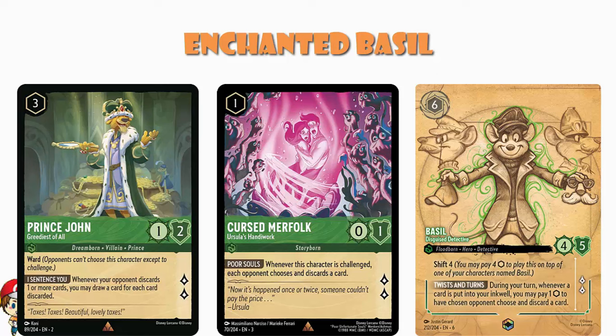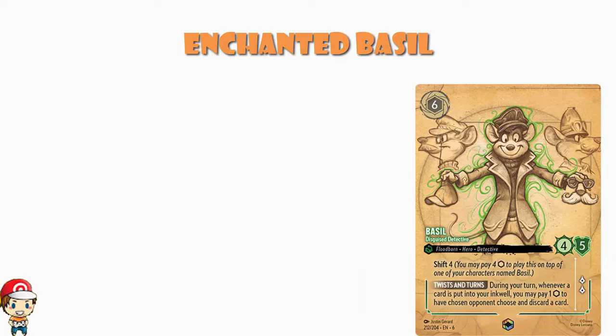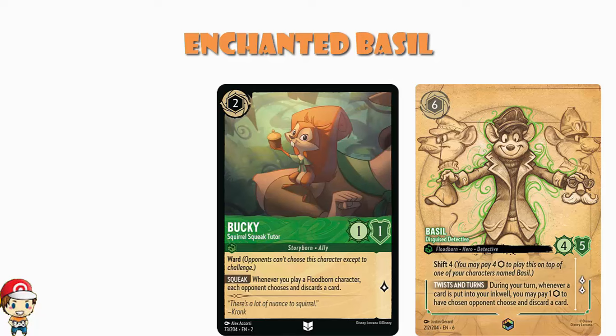I love this card — I think it has a huge amount of potential. Having a good Shift target makes me happy, questing for two makes me happy. But most of the time I just want to sit this dude on my bench and constantly make my opponent discard a card. You do not have to exert this character to do so, so your opponent isn't going to be able to challenge you. Making the obvious comparison to Bucky — the really good card that had to be heavily errata'd because it was literally too good at making your opponent discard — Bucky didn't require you to pay, though you did have to play Floodborne characters, which is kind of the same thing. Bucky had Ward, which gave it protection. This doesn't have Ward, so even though it can't be challenged, it can be chosen by your opponent's effects, which at least gives you more options to deal with it.